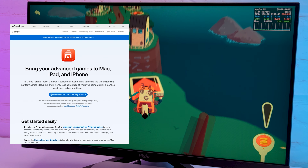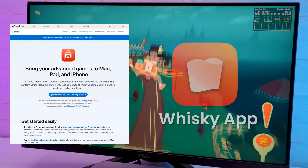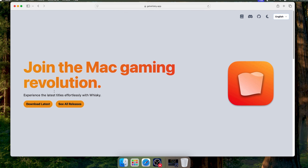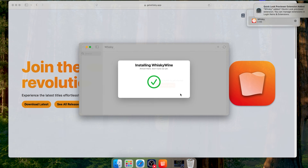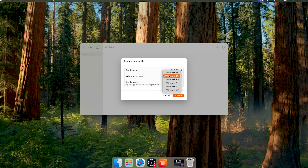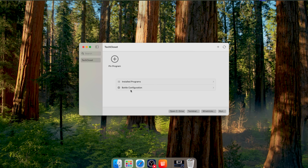The Game Porting Toolkit is now on version 2 and it is software that allows you to run Windows games on Mac. I set it up with the help of a free app called Whiskey, which is basically a visual interface for the Game Porting Toolkit. All you have to do is download Whiskey from the website, follow the installation steps, and once you have it open, click Create Bottle. Give it a name, select Windows version — I went with Windows 11 — wait until it's created, and that's it.